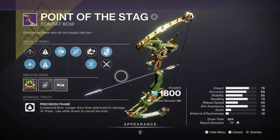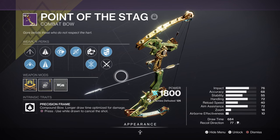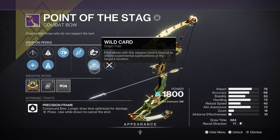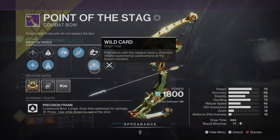Point of the Stack has been newly reprised since its last introduction, and as well as being a precision frame bow that focuses more on damage, it also comes with a new origin trait called Wild Card, which is just a budget mini Telesto. The biggest bonus of using the weapon now is its random perk rolls that you can easily farm as long as you have the engram to do so.